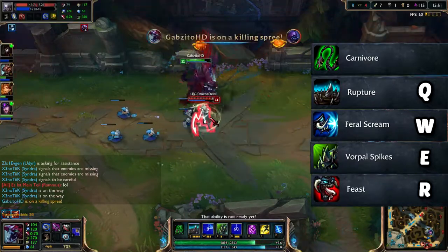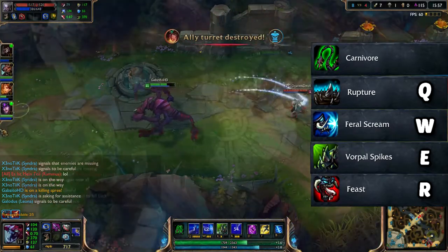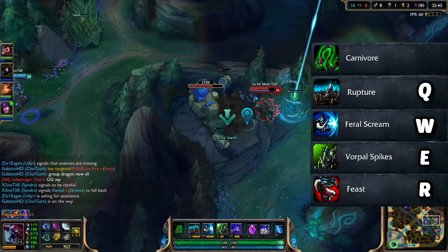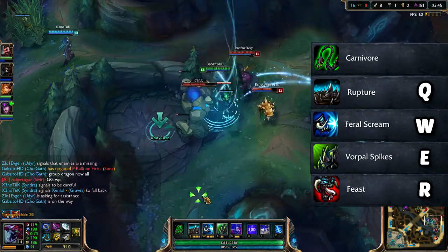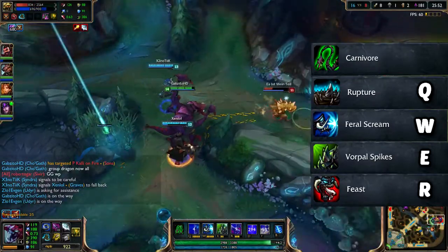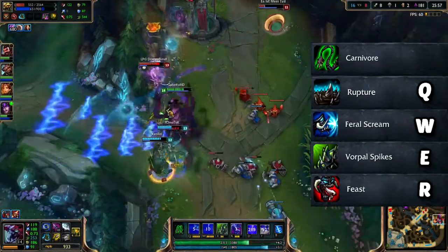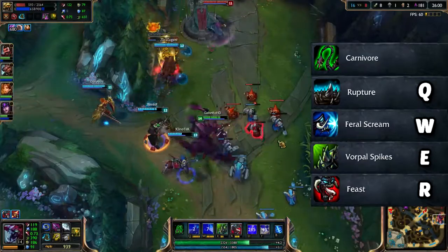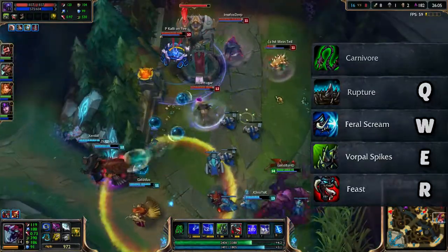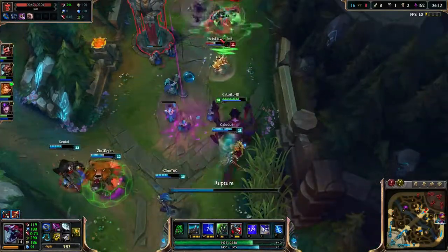His ultimate is called Feast and it does true damage, just like Darius' ultimate but it's a lot faster - you just click your opponent. At first rank it does around 300 base damage, and if you build full AP you can get over a thousand true damage. It's great for deleting AD carries from a fight. This ability also has a stacking effect - for every minion you kill with it you get a stack, up to six times.